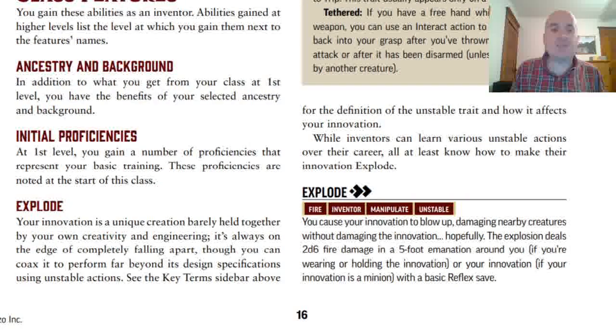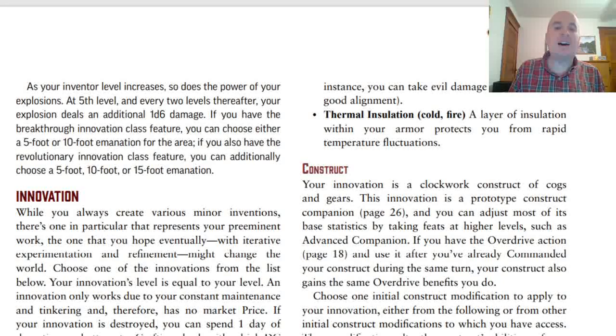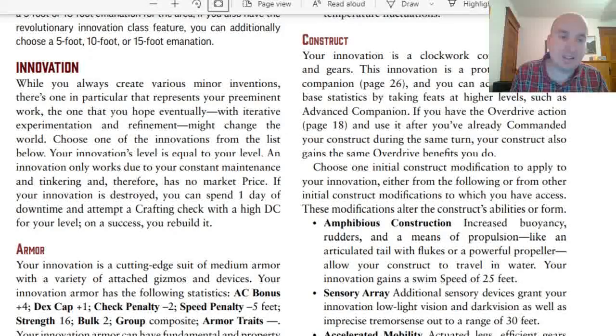Now let's talk about class features. First up is Ancestry and Background, pretty much the same as all other classes. Now let's talk about Explode. For two actions, it basically allows you to blow up your innovation, dealing 2d6 fire damage in the 5-foot emanation around you or your innovation if your innovation is a minion, with a basic Reflex save. At 5th level and every 2 levels afterwards, that damage goes up by 1d6, and as you level up you can make the explosion bigger.